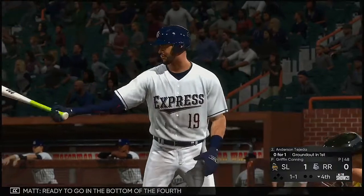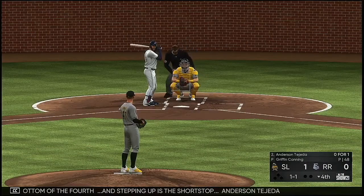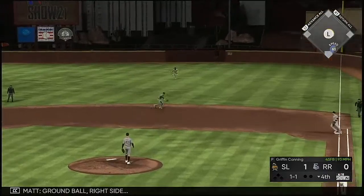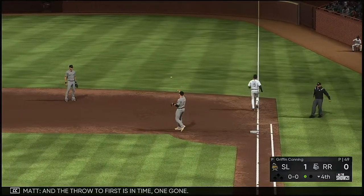Ready to go in the bottom of the fourth, and stepping up is shortstop Anderson Tejeda. On the 1-1, ground ball to the right side — reined in, and the throw to first is in time. One gone.